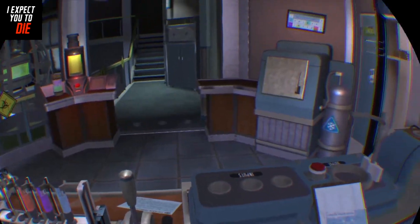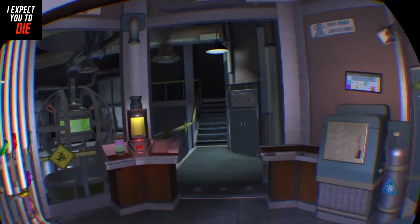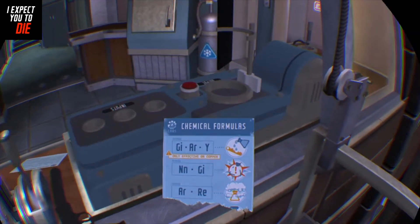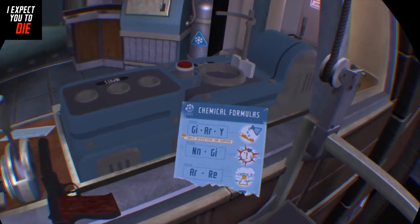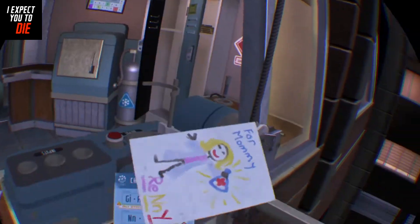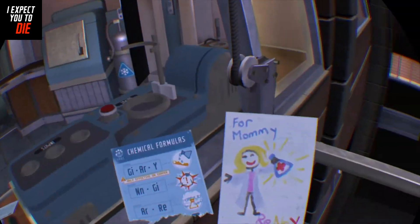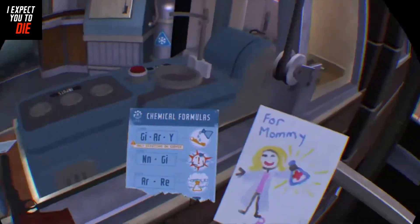Now that that's out of the way, let's actually play the game. We need to make an antidote, but we don't know how, so we've got to look around. Let's check out this person's locker — they have a blue paper with chemical formulas. The bottom one is the antidote, and we can find it from this portrait someone made. It tells us what we need: purple, yellow, and red — R-E, N, and Y.